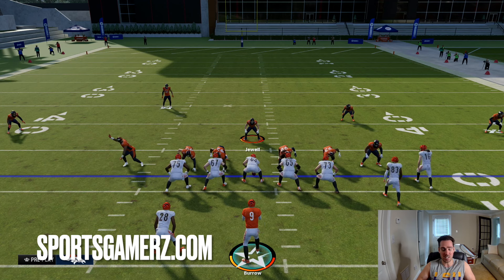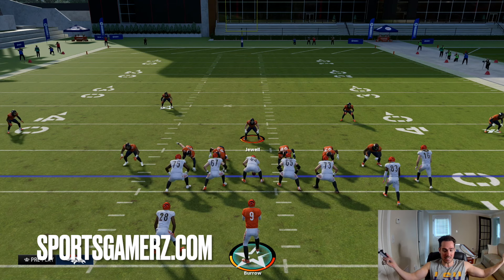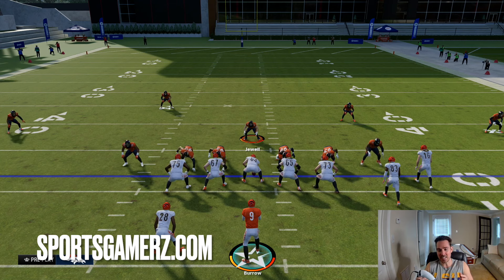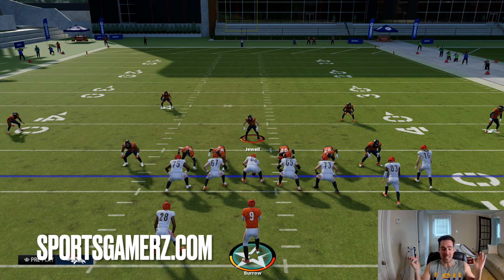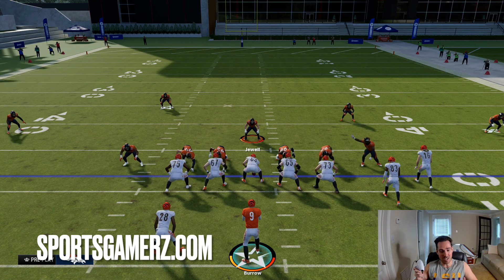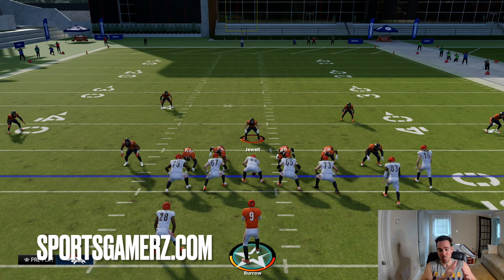You can attack the sidelines and the flats, or you can attack the sidelines and the middle of the field, or you can do a combo. This play needs no abilities, no hot route master, nothing. It's just, in my opinion, the best stock play in the game — the most slept-on offense that nobody uses. The Denver Broncos playbook is actually very underrated.